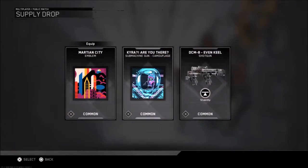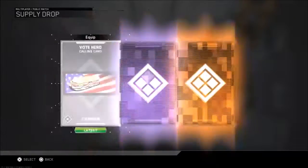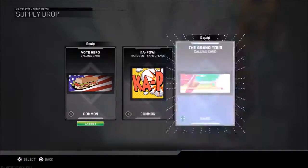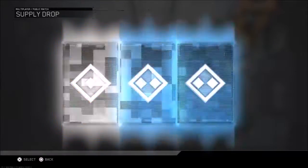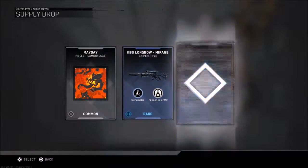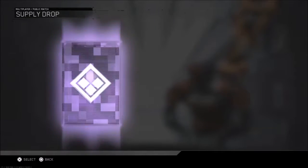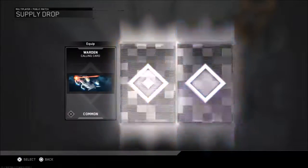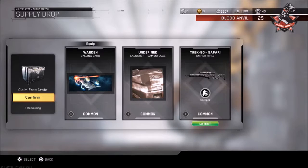Oh, I like that — the Beast, some machine gun camouflage, that looks nice actually. Martian City DCM8 — I don't think I had that... actually I did. I don't keep track. These are the commons, so that means the rares are gonna have something better. I keep thinking I'm gonna get an epic — and wow, we just got a new weapon out of a common supply drop!